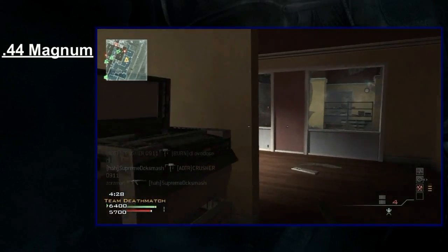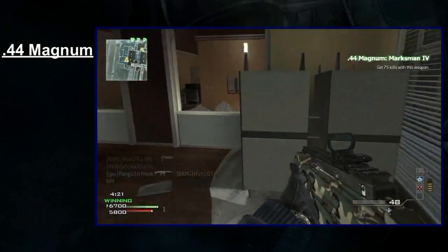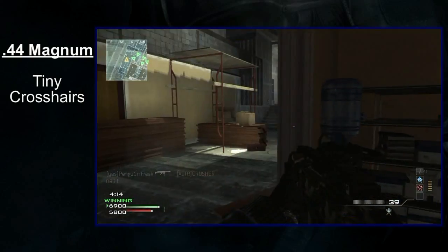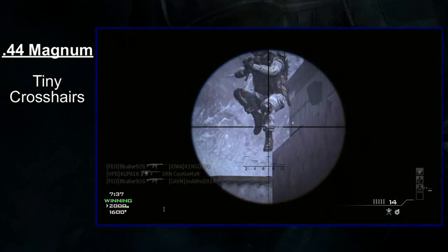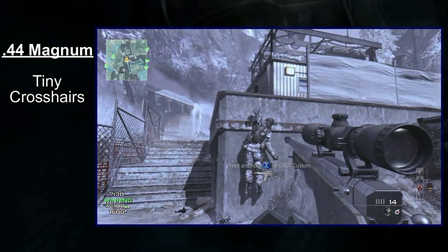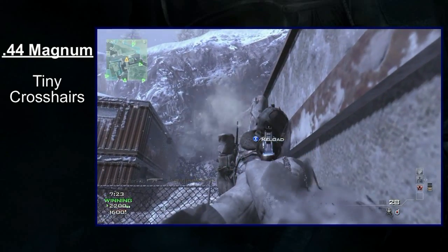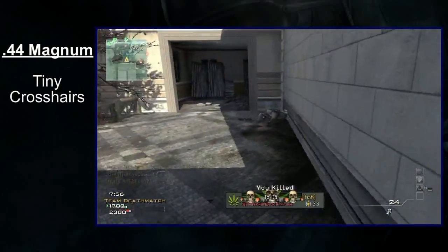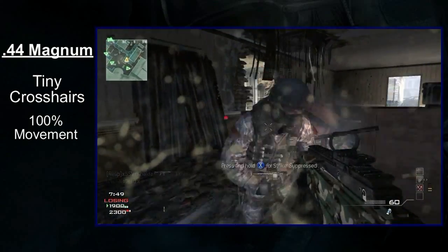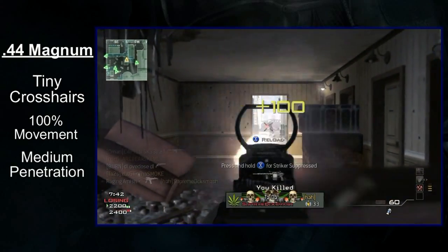Here's the good news: the .44 Magnum is actually pretty unique for a pistol. You do get some useful bonuses that help make up for the poor damage at range. For starters, the Magnum has the smallest hipfire crosshairs in the game, and is tied only with the Desert Eagle in this regard. You don't always need to aim down the sight with the Magnum — shooting from the hip is a very effective option up close, especially when using the akimbo version. If you're using a solo Magnum, however, hipfiring can come back to bite you. It will work at point-blank range, but once your target is any more than a few meters away, I would advise aiming down the sight. Like all weapons in the tier, your movement speed clocks in at 100% — basically you'll move as fast as whatever primary you're carrying. As for your penetration power, the Magnum is above average with medium power. The Magnum can be quite reliable when shooting through walls.